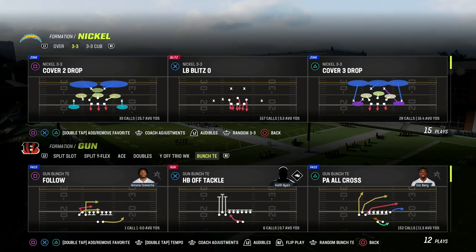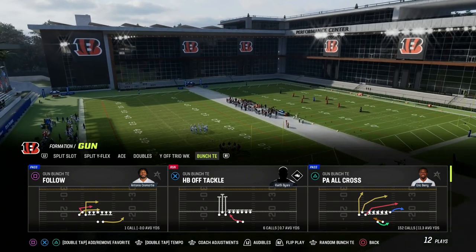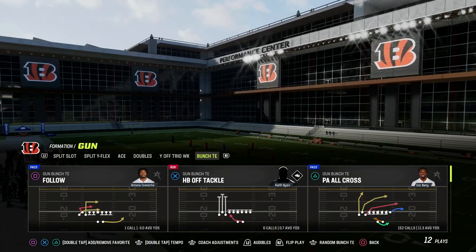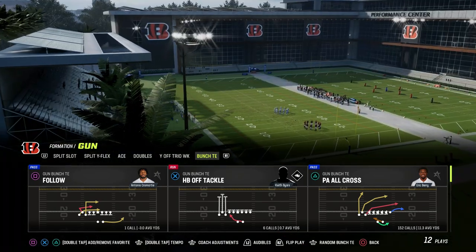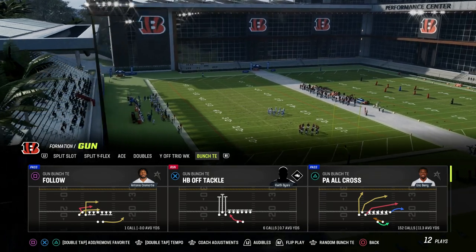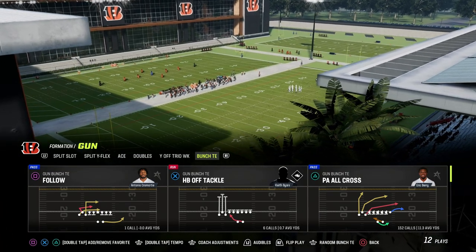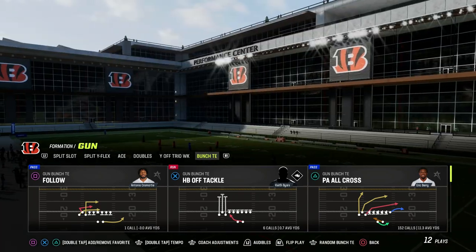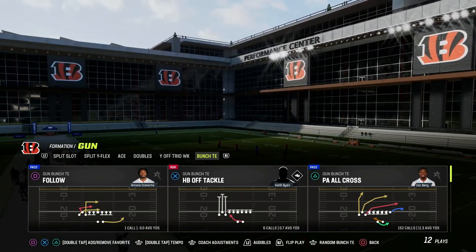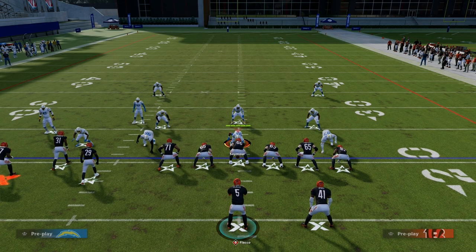In today's video I'm going to share the most underrated way to utilize Pal Cross or PA Boot Over in Madden 23. This concept I don't see hardly anybody running, but I think it's really good especially in this year's game because it's going to attack a space on the field that is very open. Pal Cross or Pivot Over out of Bunch Tight End — you won't need anything extra, this play will just work the way I show it. If you want my entire Bunch Tight End offensive ebook, make sure to join the Patreon — the link is down in the description.